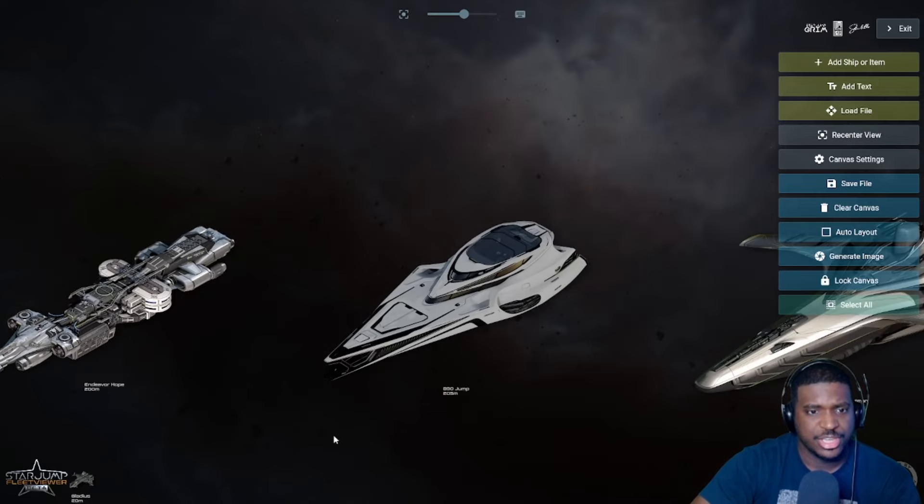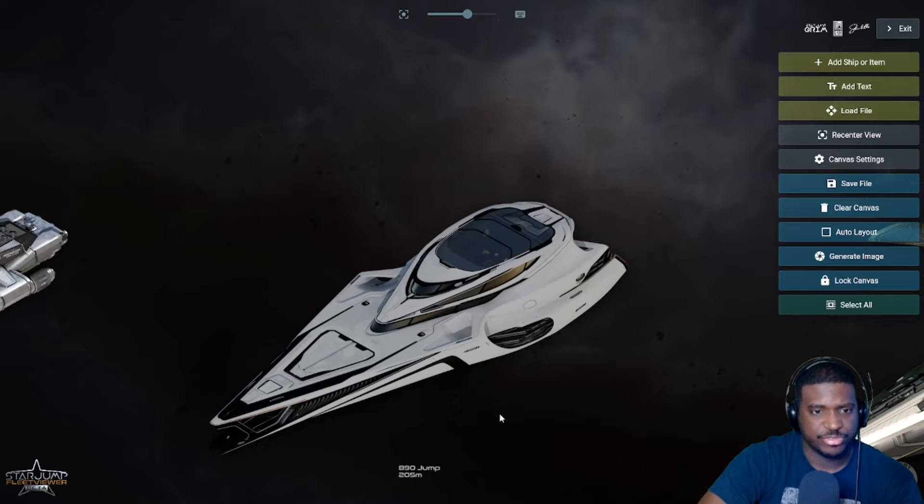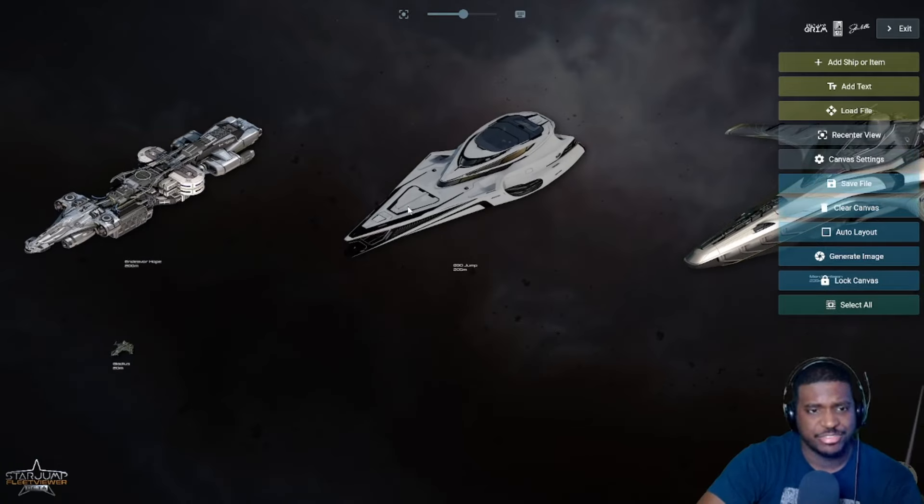The 890 Jump is a luxury touring ship with a hangar. It was designed to hold the 85X - I believe there was a game package where the 85X was sold with the 890 Jump. So you can have a runabout ship as you're touring. It also has a garage for a ground vehicle, presumably the G12, so you have your G12 in the garage and your 85X in the hangar.